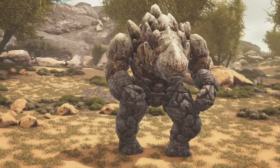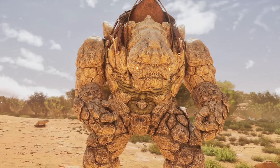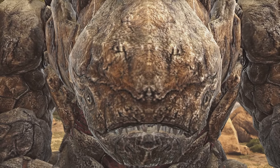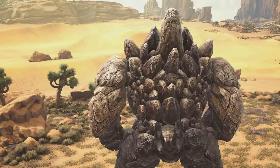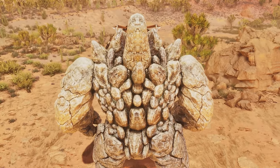Then we have the Rock Elemental. This one has quite a noticeable difference right off the bat — the glowing orange eyes. I think it's a cool touch and makes it look a lot more menacing. Also, in the close-up of its face, if you look at its teeth, they were really messed up before, but they fixed that completely and now they actually look like normal teeth. And as you can see from the back shot, it's a lot more detailed.